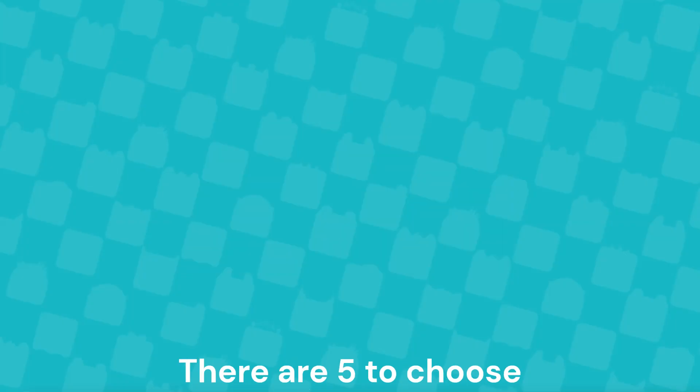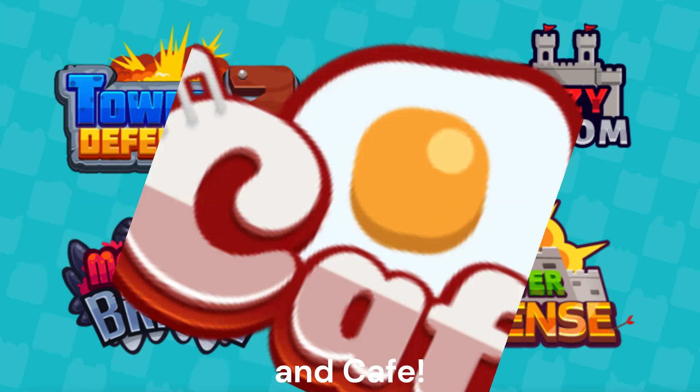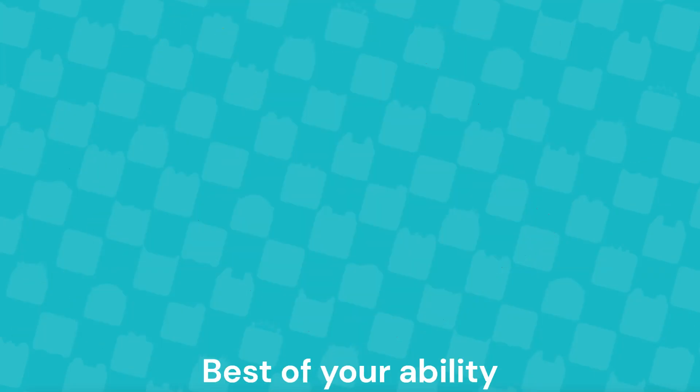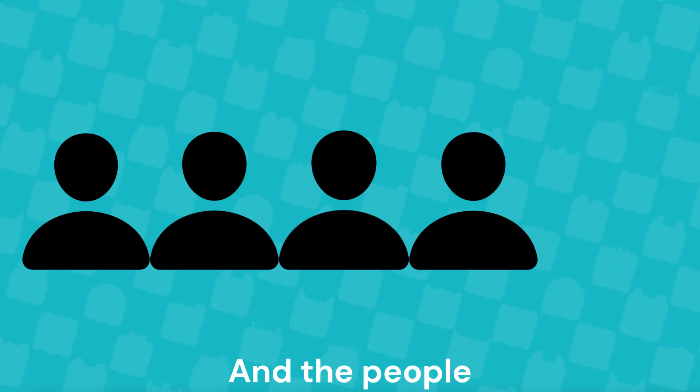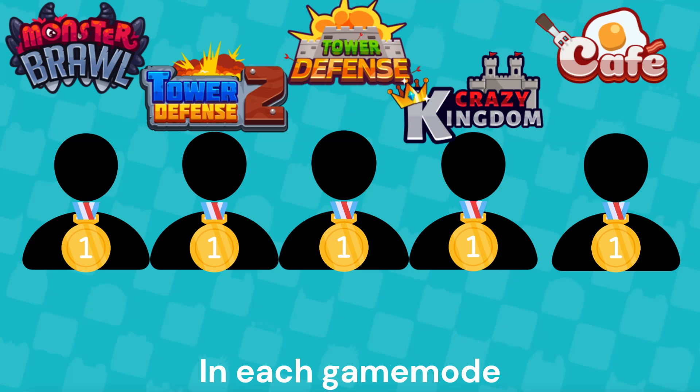There are five to choose from: Tower Defense, Crazy Kingdom, Monster Brawl, Tower Defense 1, and Cafe. All you have to do is play to the best of your ability, and the people who get the five highest scores in each of their respective game modes will get a Bullockit account with tons of tokens.